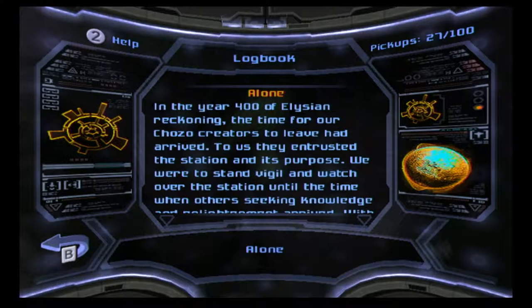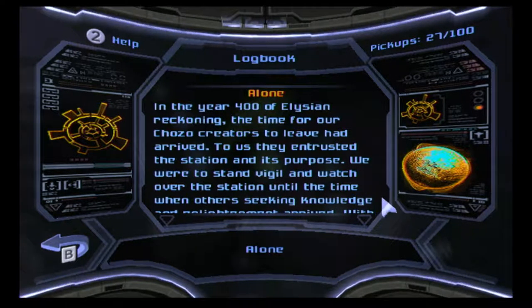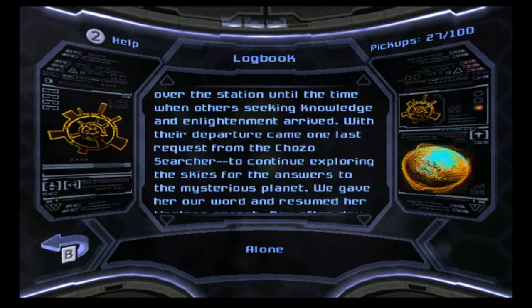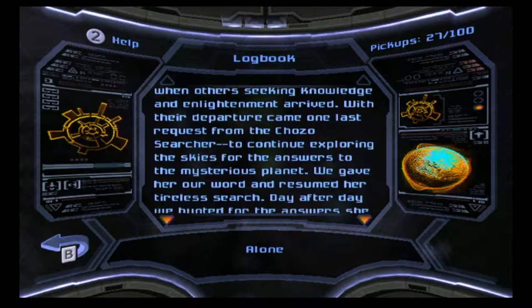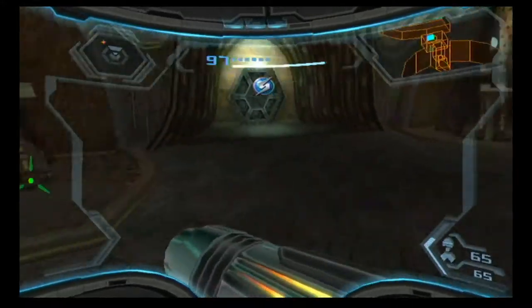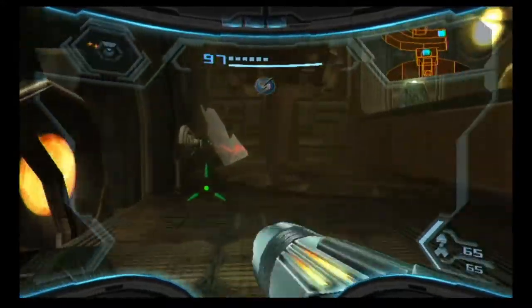Elysian datadoc: 'In the year 400 of the Elysian Reckoning, the time for our Chozo creators to leave had arrived. To us they entrusted the station and its purpose — we were to stand vigil until others seeking knowledge arrived. With their departure came one last request from the Chozo searcher: to continue exploring the skies for answers to the mysterious planet. We gave our word and resumed our tireless search, day after day, but our efforts yielded nothing. We failed.' That is tragic.